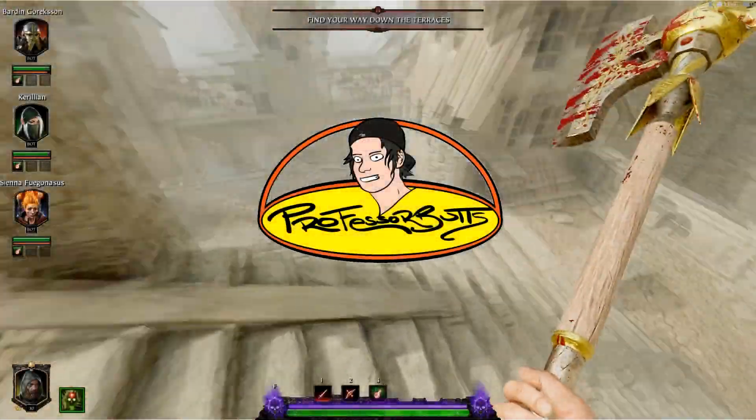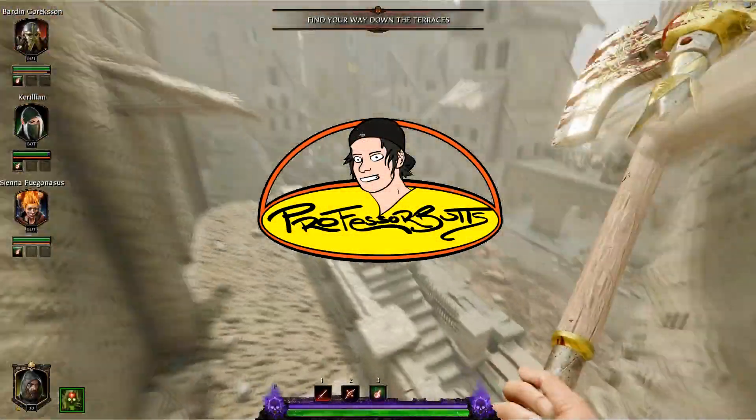Good afternoon everybody, we're back in Vermintide 2 and this time we've got all the tomes and grim locations for the Hail Scourge map.